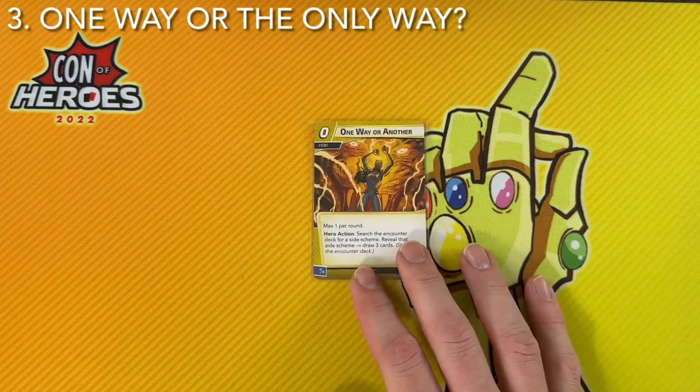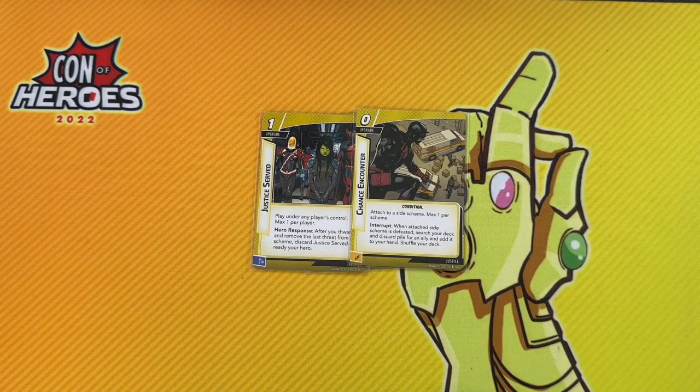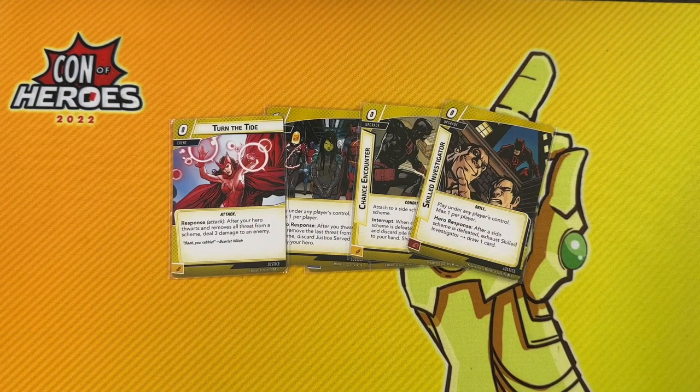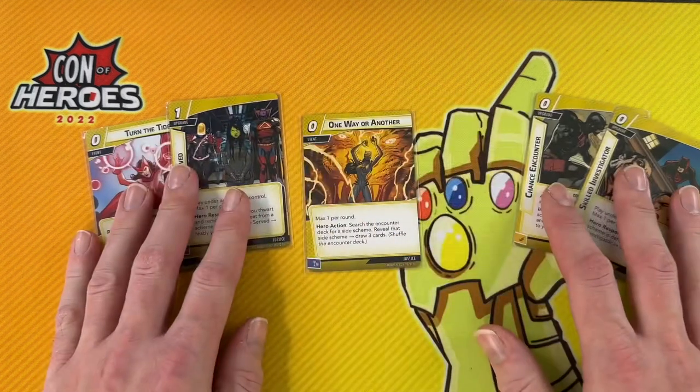One Way or Another really does make a whole deck in and of itself. Being able to draw three cards just for fetching the side scheme is super beneficial, and then being able to take advantage of clearing it with Justice Served, Chance Encounter, Turn the Tide, and Skilled Investigator makes for an incredibly fun, really powerful deck that works well for just about any hero — though I wouldn't run it in heroes that aren't good at thwarting. I really like playing it with Phoenix, Rocket, Captain America, Ms. Marvel, and Wasp. They're all just so good at removing threat.